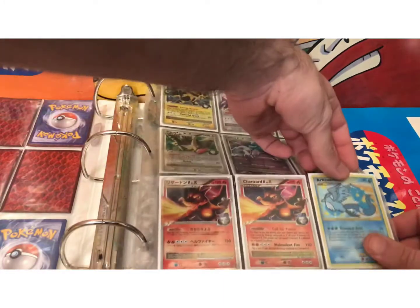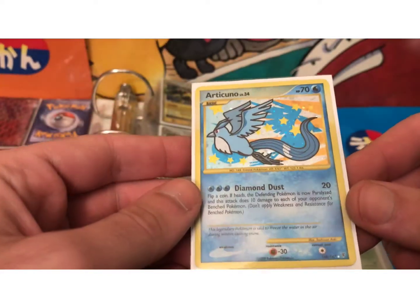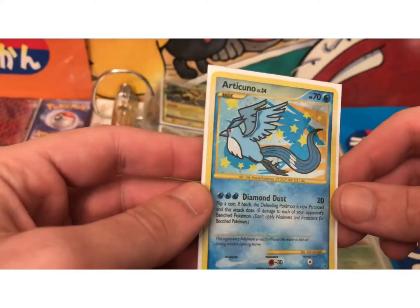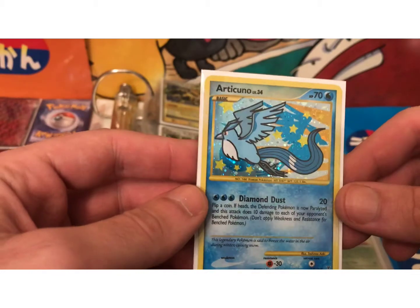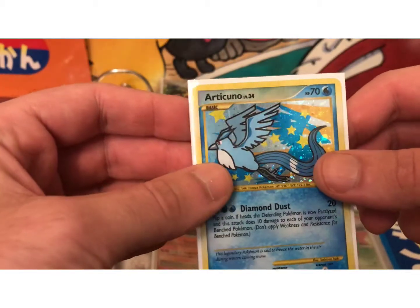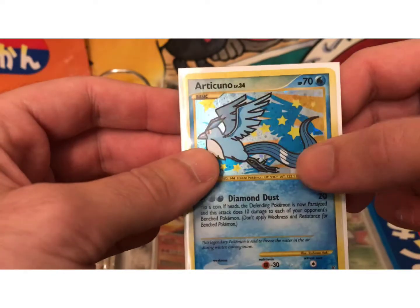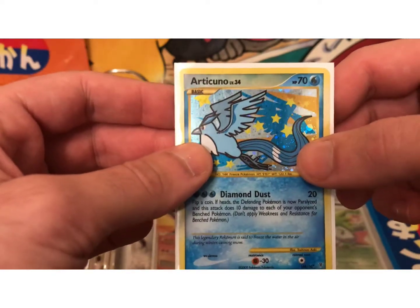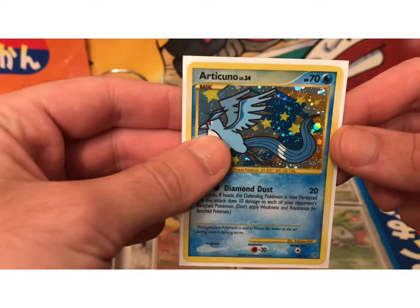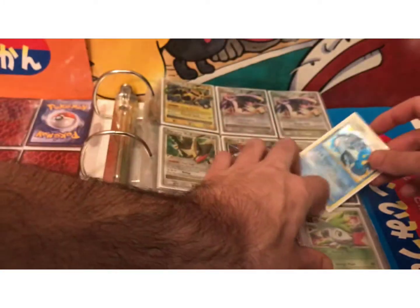Another card worth around $15 is this Secret Rare Articuno. They released the three legendary birds in this set, and they were unique in their artwork. The holo pattern looks really nice — it has stars in it, like a shadow or a negative image shadow of Articuno. I think these look really nice, with a really bright, nice holo pattern on them.